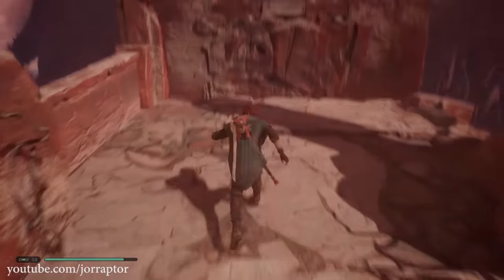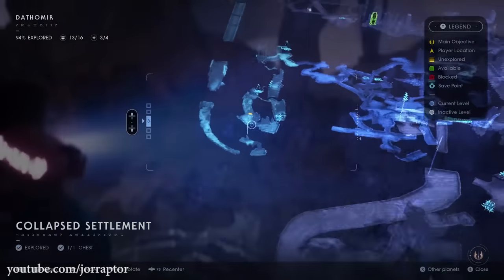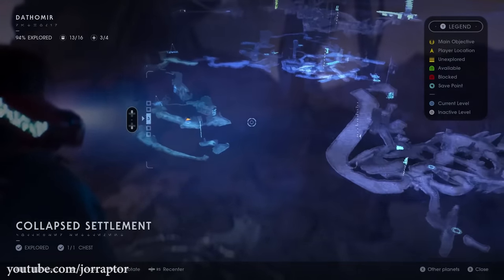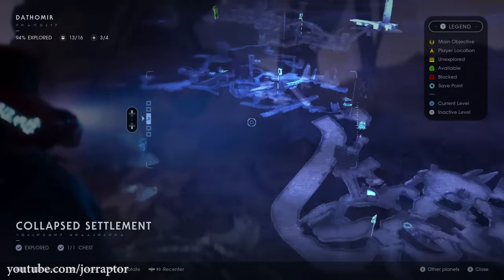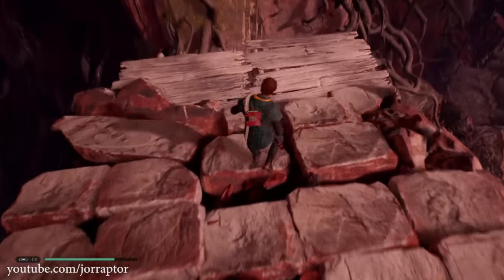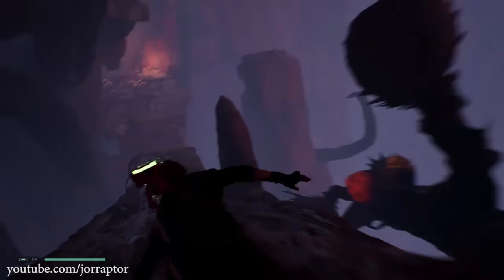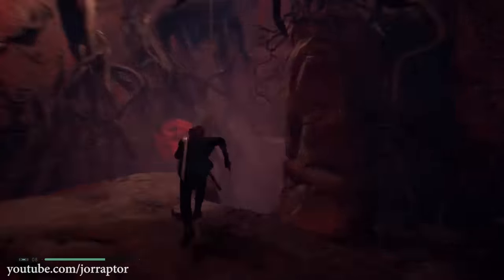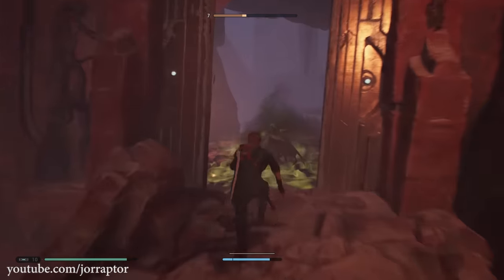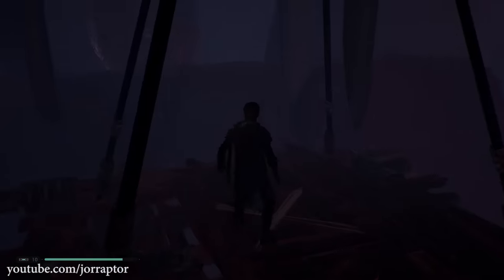For this one you need the double jump that you get by just playing through the story, and then go over here on the map. It's at the meditate point you reach by sliding close to where you met the wanderer. You jump to the other platforms but instead of going straight and climbing up, you want to fall down and slide down to reach this spot. Now kill the bugs very easily by using your force push maybe once or twice, and then use this elevator that you also unlock by just playing through this area for the main story.